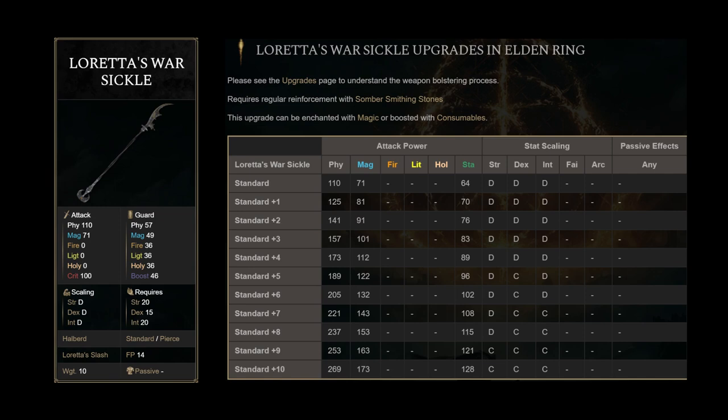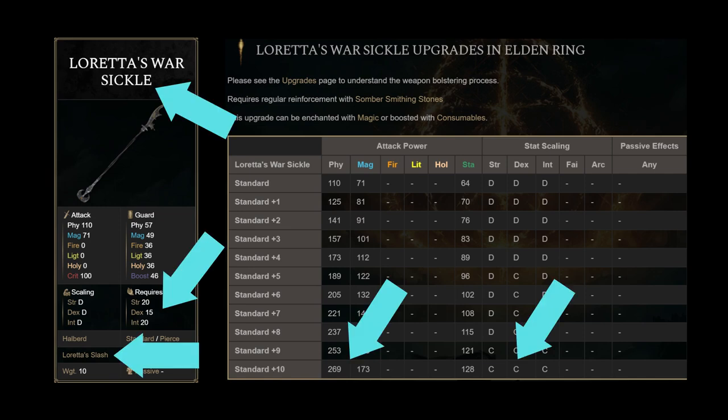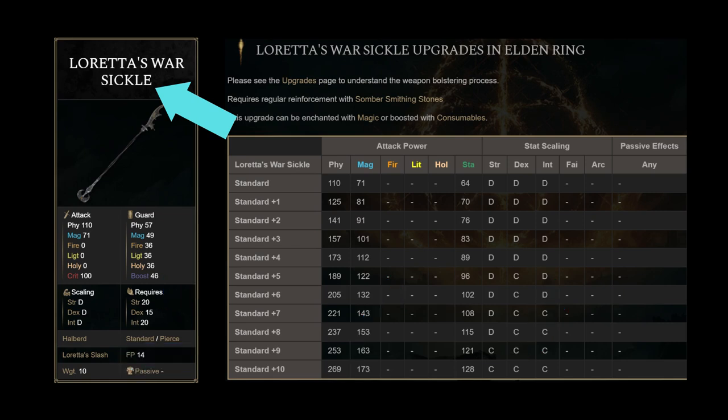Loretta's War Sickle has to be the most poorly designed weapon I've reviewed so far — everything that they could possibly screw up has been screwed up. Let's start with the Sickle name. Usually, Sickle and Shuttle type weapons have 40% shield pierce, but Loretta's doesn't.